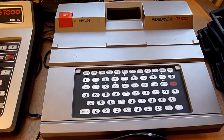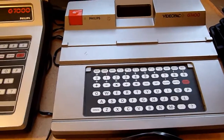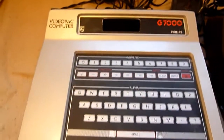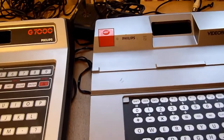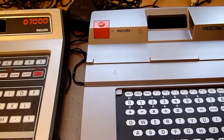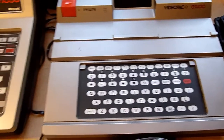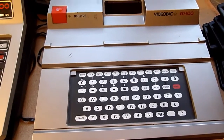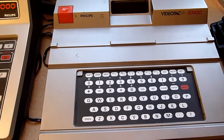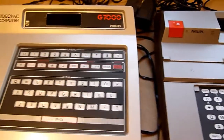The G7400 is really better — it has enhanced graphics on some games, which I will show you later. And it has, very importantly, a power button, something the G7000 is lacking. Some said that this power button has a lot of issues, but this version hasn't had any issues, so maybe it's a good build version. My old console had the same problem, so I don't know — maybe it's just on a few systems.